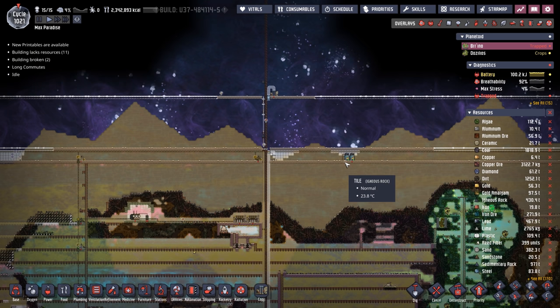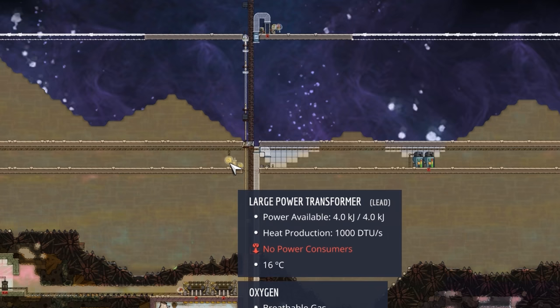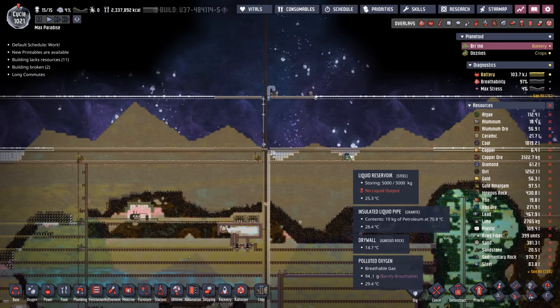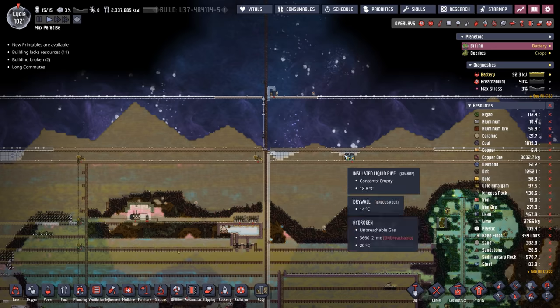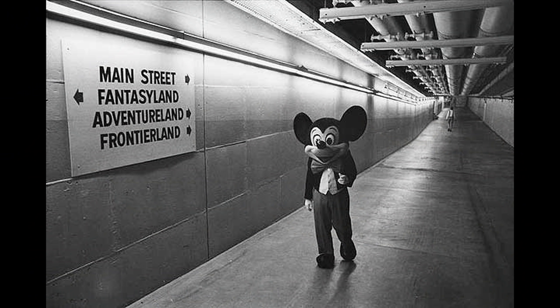I didn't like how our service corridor was way down here, so any time we needed to get something to our rocket level, we'd need to send the power or petroleum pipes all the way up. This would give a nice separation between the service corridor and the rocket platform — which is known to be pretty hot — but I think what we're gonna do is have two service corridors: one for the top of the colony, and the other for our rocket systems. Kind of like how Disney World has an underground level that you've never seen.